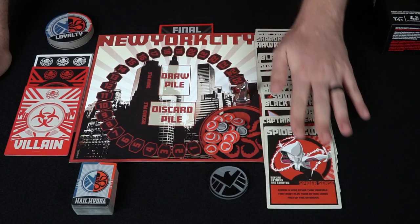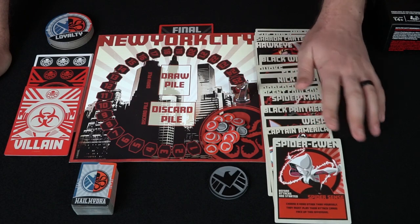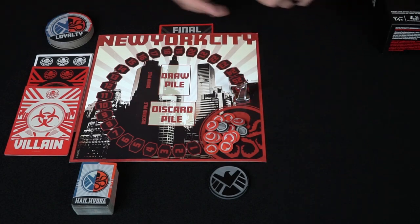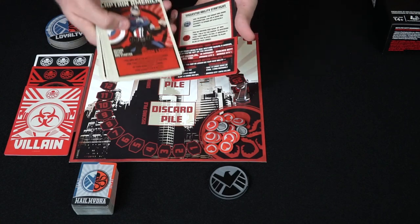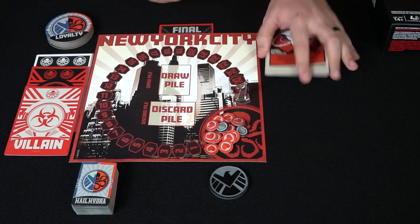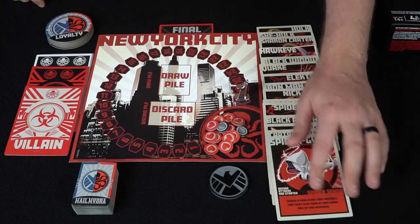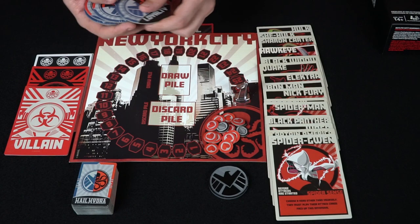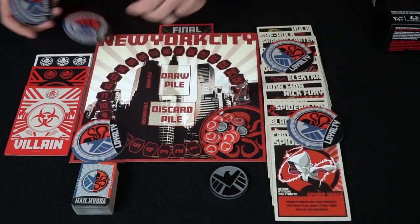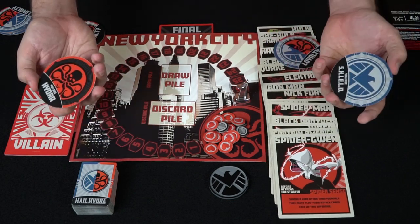You're also going to be able to choose from a whole list of characters. Some of them are actually bonus promos from various cons, but the idea is they have their own special ability and they tell you how to play the game on the back of these cards — they are all unique in their own way. It works very similar to Resistance where you shuffle these up depending on the number of players, deal them out to each player, and then everyone closes their eyes and looks at their cards to determine if they're good guys or bad guys.